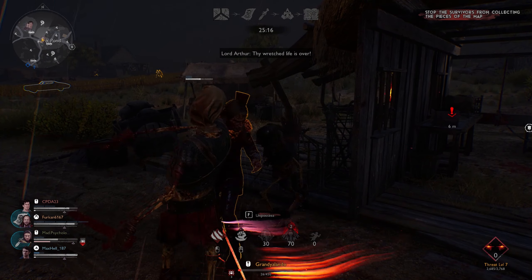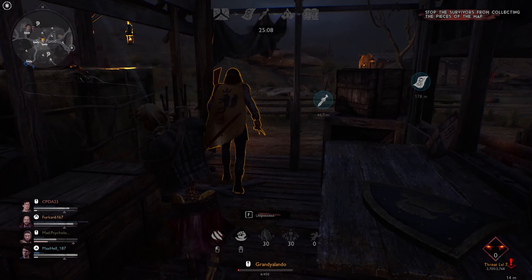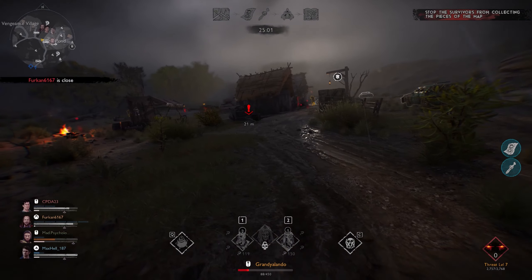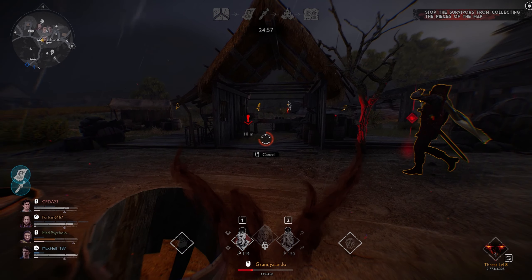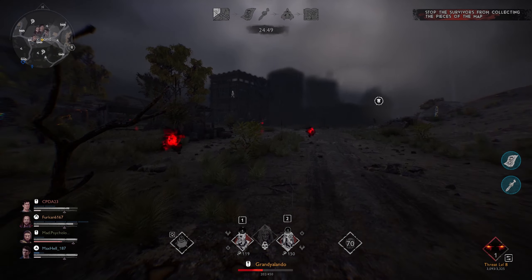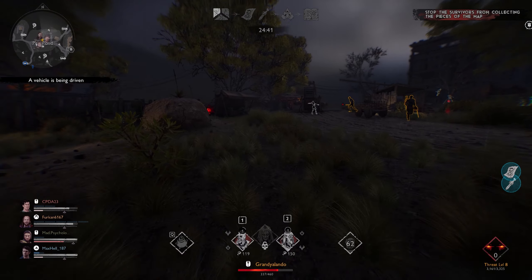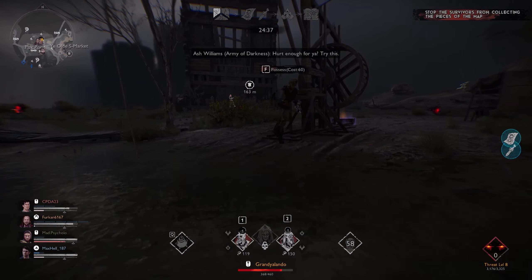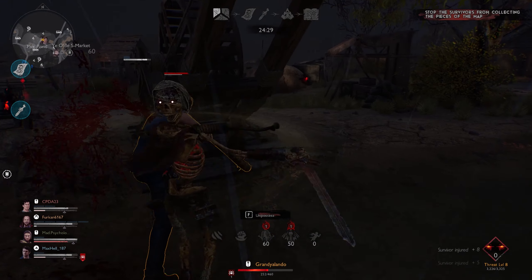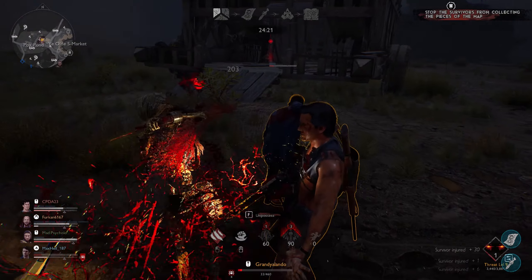Use the second ability as much as you can. Now we're kind of out of infernal energy so it's a bit hard to do much damage - we're just going to unpossess. Because of our extra infernal energy we get from dashing, we got quite a bit there. These survivors really like separating. Now if they grouped up I would be harassing them a lot more easily, but at the same time I can kill them by themselves.